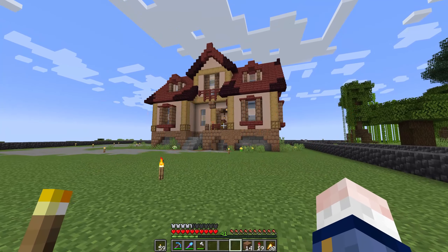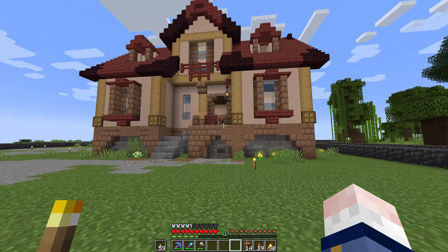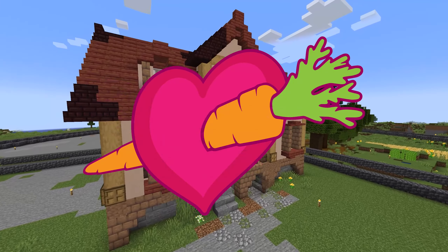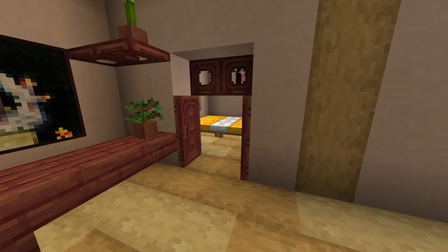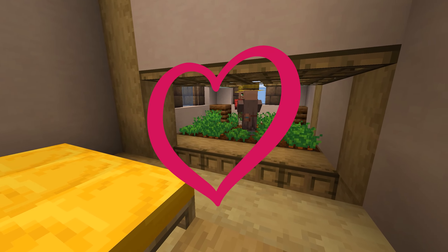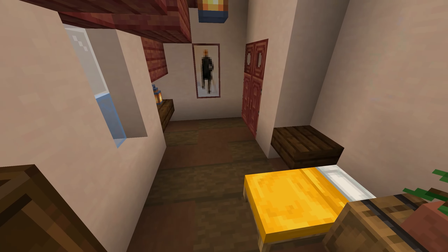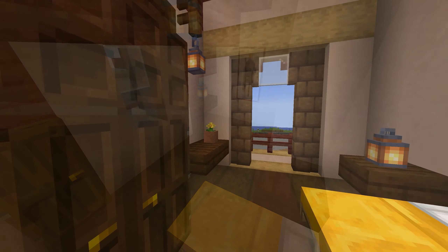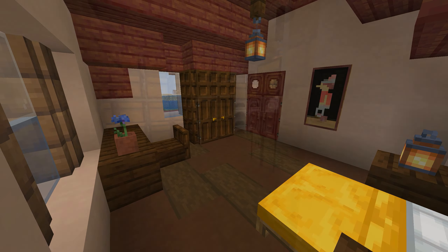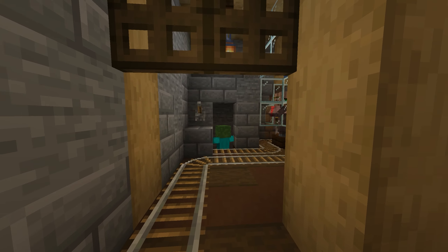I am happy to say that the first building in my base area is done! Let me show you what's going on inside! Welcome to the Carrot Moon Hotel! You may call it a honeymoon, but we call it a Carrot Moon if you know what I mean. Don't worry if you're not celebrating your Carrot Moon because we have plenty of other rooms to choose from in all shapes and sizes. But what's that creepy sound coming from the basement you ask? We should not talk about the basement!